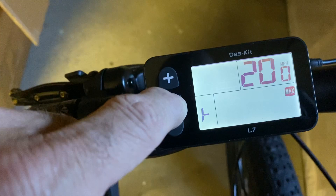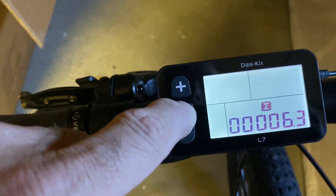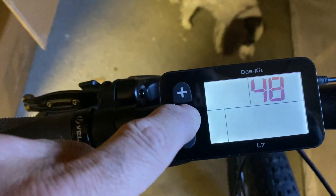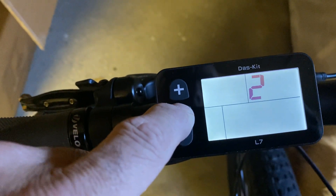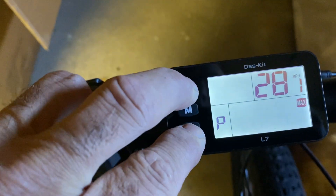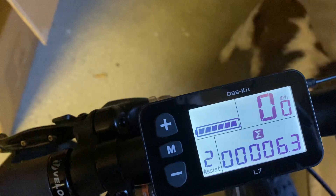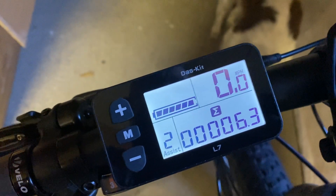Let's go through the screens again: miles per hour, wheel size, volts, mode, and back to pedal. So for some reason this doesn't have the kilometer per hour option.